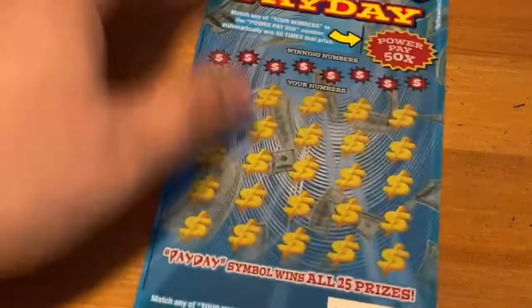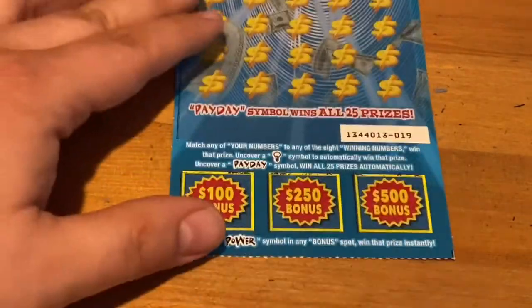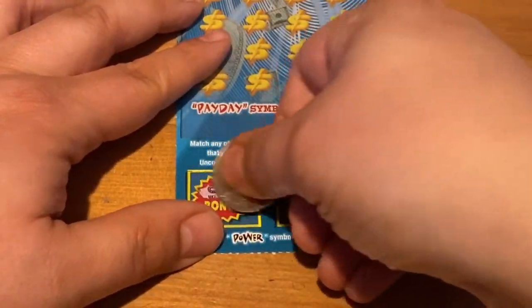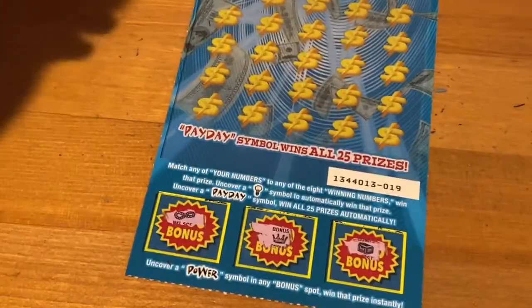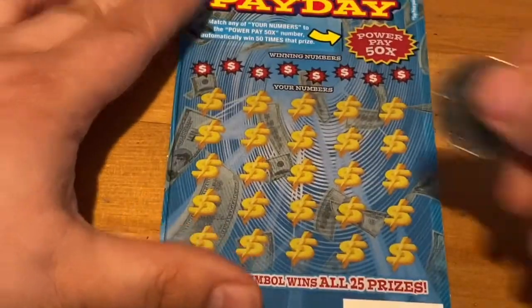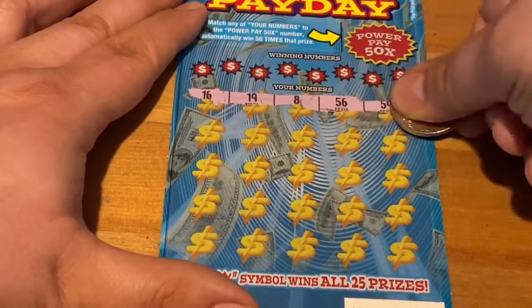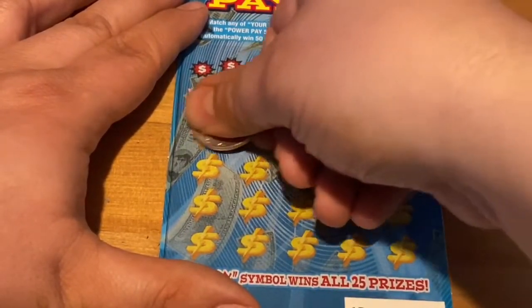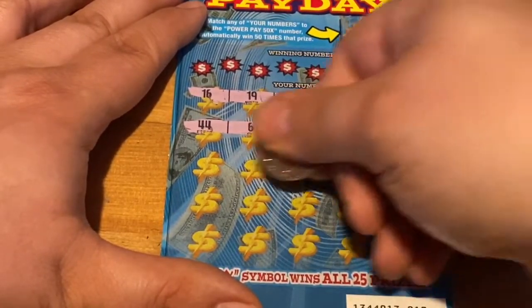On to ticket 19 — hopefully our fortunes change on this ticket. Let's see what we've got: got a necklace, got a crown, and got a chest. Let's see what we can do up top. Any win, even a break-even win on the ticket, would be most welcome now — because now it's getting serious.